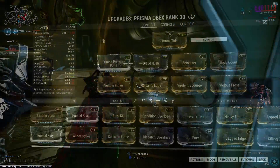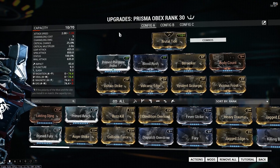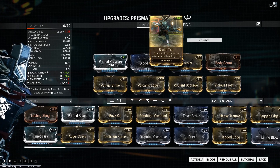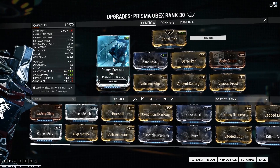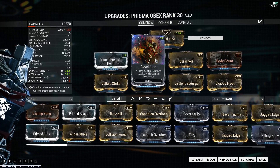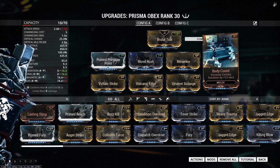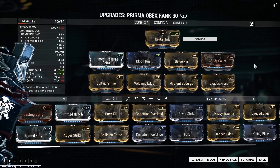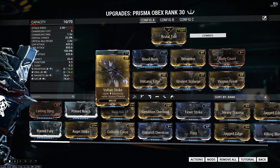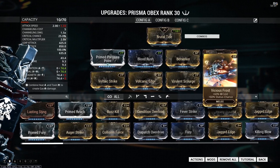My first build uses Brutal Tide as my stance. I forma'd this weapon with two V polarities, so you can actually put Grim Fury on with a mismatched polarity and still have enough points. Primed Pressure Point is obviously there for damage, and then the next three mods are your crit build: Blood Rush, Berserker, and Body Count — those increase your combo counter, your crit chance scaling with the combo counter, and your attack speed based on crits.